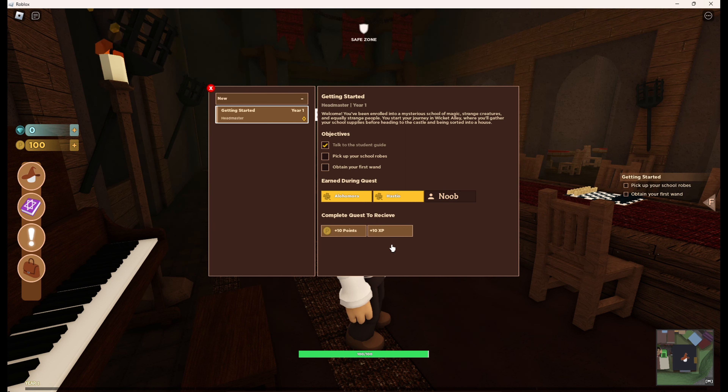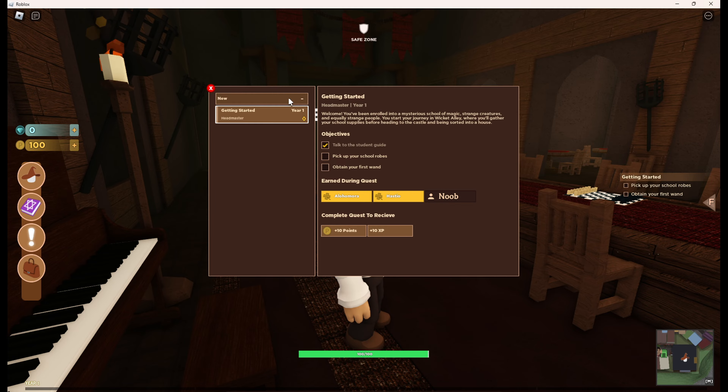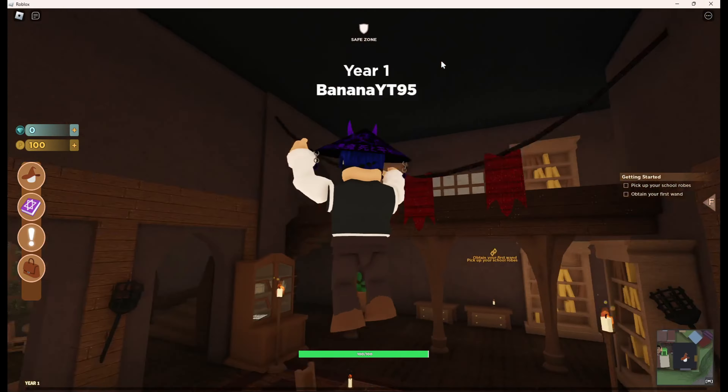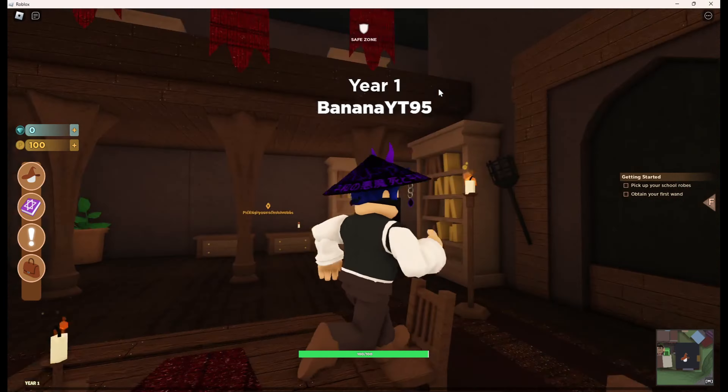Here is the quest - Alohamora, house shield - this is the stuff we earn. I receive 10 XP points, which I guess is what I use to advance beyond Year One. There's a second floor but that's not our goal for today's video.